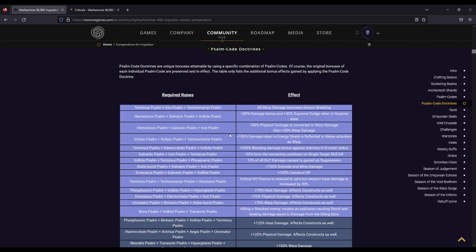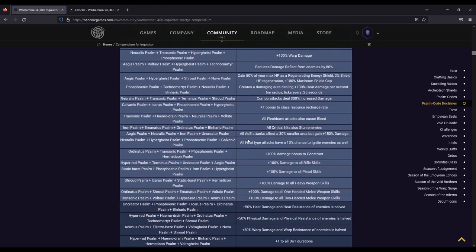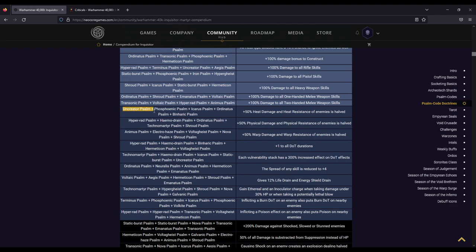If you scroll all the way down here, you'll notice things like this combination that takes five sockets — and you get 50% heat damage and the heat resistance of enemies is halved. I think that no matter which build you plan on doing, you probably want to take this in your torso piece, because the Embodied Saint form runs purely on heat. So this is more Embodied Saint form damage and it's also lowering resistances. There is also a physical one right below it that is also five sockets.